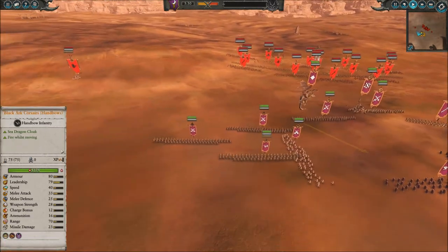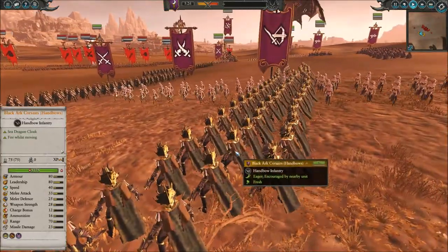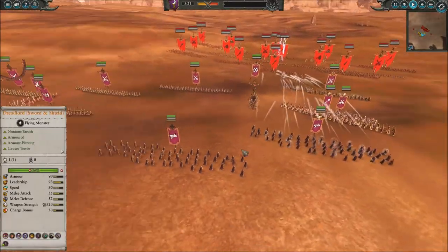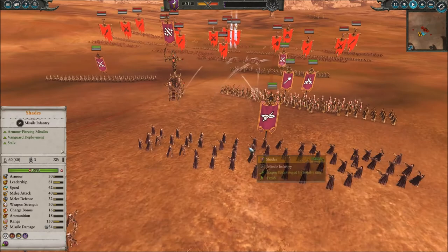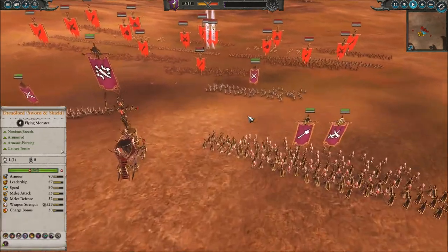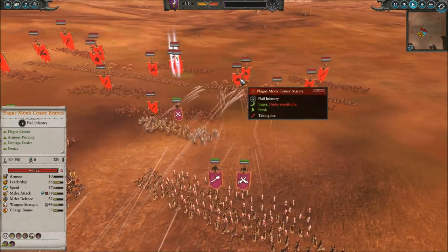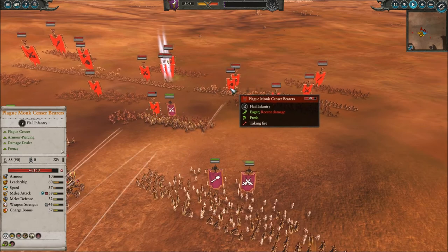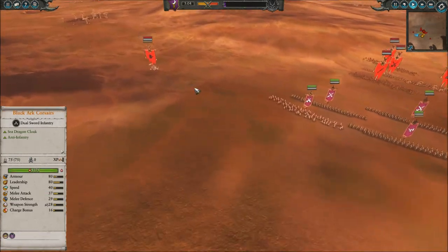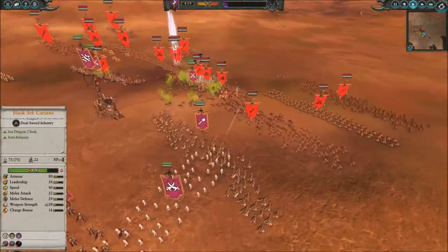The front line engagement is about to get underway. I've got these Black Art Corsairs with hand bows — I quite like them as a skirmish unit because they can hold their own in melee as well. We start shooting into the Skaven slaves, wasting a little ammo there, then feint and switch over to their proper units. The censer bearers look like a pretty good target. They're trying to bait me out with the doom wheels on either side.